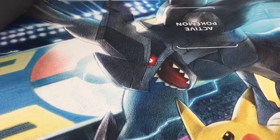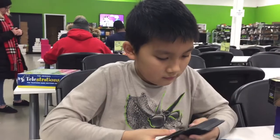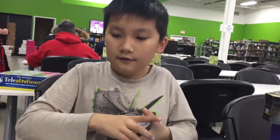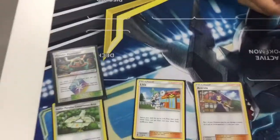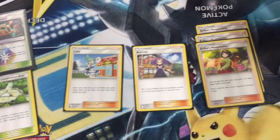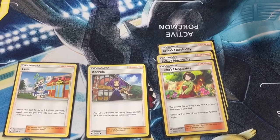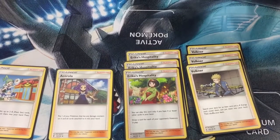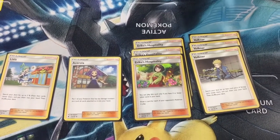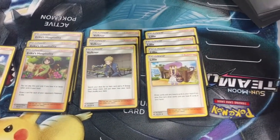Next we have the Supporters. We have one Acerola, one Erika, three Guzma, three Volkner, four Lillie, and four Cynthia.